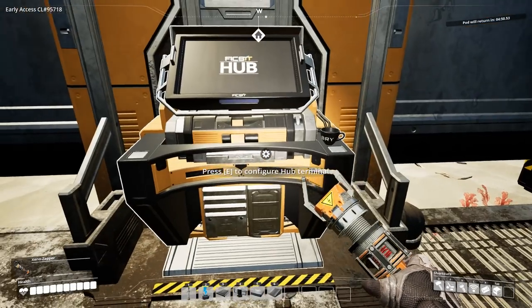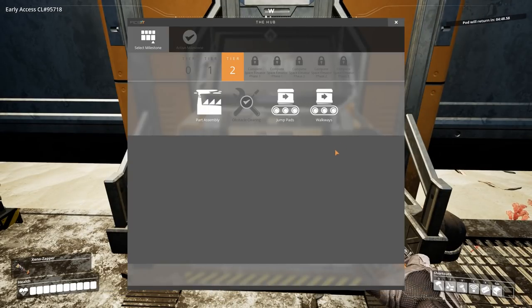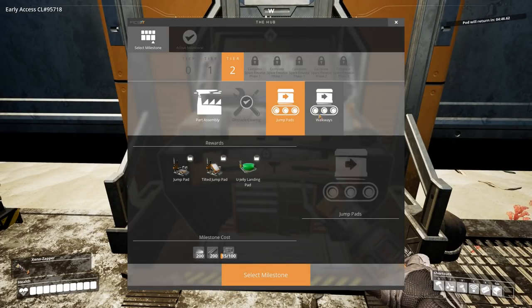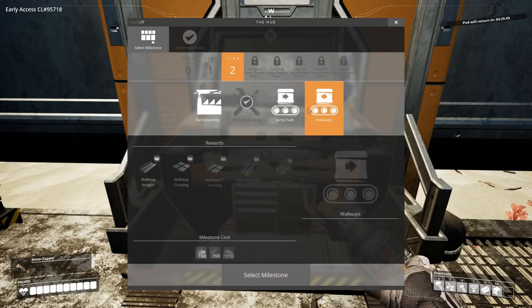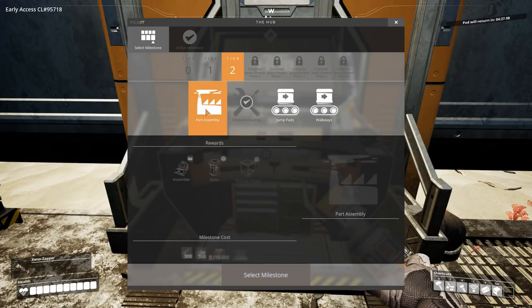Milestone reached! Tier number two — inventory expansion. We've got the chainsaw now too, which is nice. What's next? We've got part assembly, jump pads, and walkways. Part assembly would be the next thing I think I'd be interested in, but to be honest, I'm still a ways away from implementing that — in fact I don't even have my copper automated yet, so I need to get that moving here pretty darn quickly.